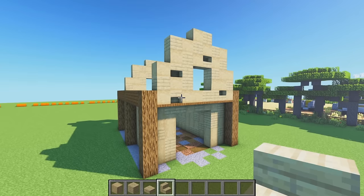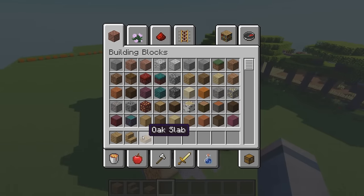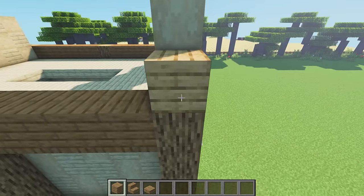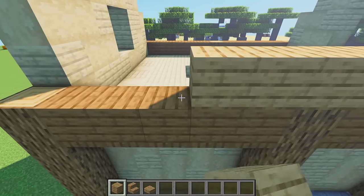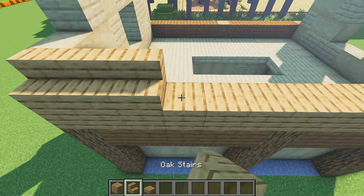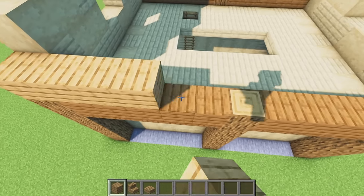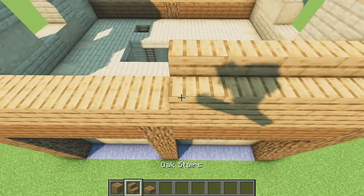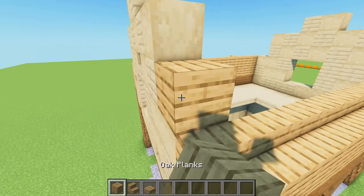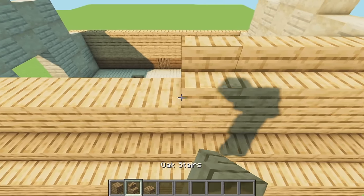Next adding the roof. We've got oak planks, oak stairs, and oak slabs. Place one through thirteen oak blocks going all the way along, then oak stairs on the front facing inward. Whatever we do on one side we repeat on the other since the roof should be symmetrical. Then do exactly the same on the next level up - oak blocks all the way along with oak stairs on top.